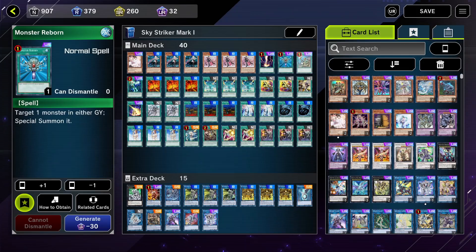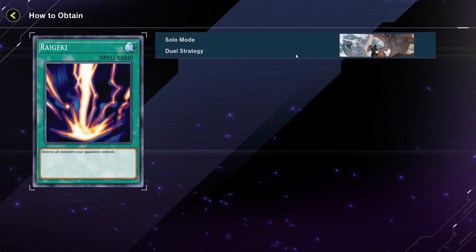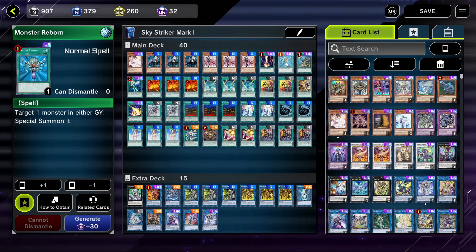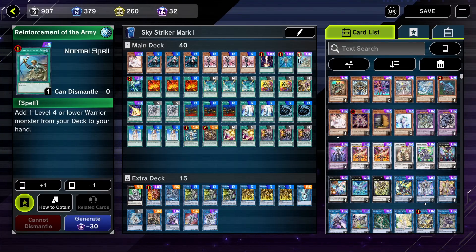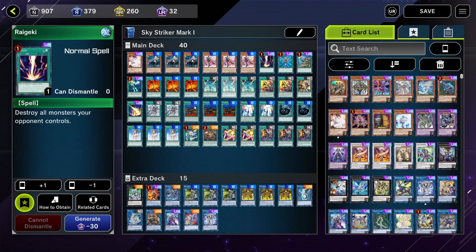Then we have Raidechi, Monster Reborn, and Reinforcements of the Army. These are cards that you can obtain just by doing the solo mode. They are really powerful cards that you can use in almost any deck. Reinforcements of the Army needs to be in a warrior deck, but luckily Ray and Rose are both warrior monsters. Monster Reborn and Raidechi are also great cards. These three are URs, but they are free URs that you can get. As you can see, I can't even dismantle them — just showing you that I got them for free, essentially.